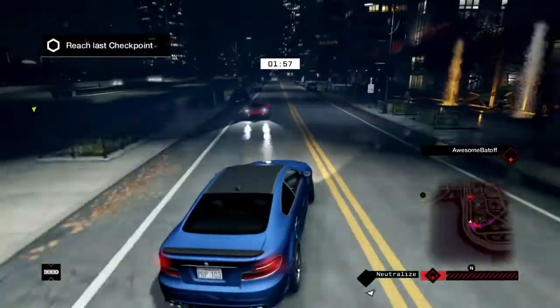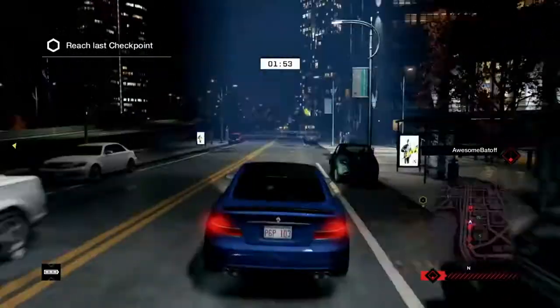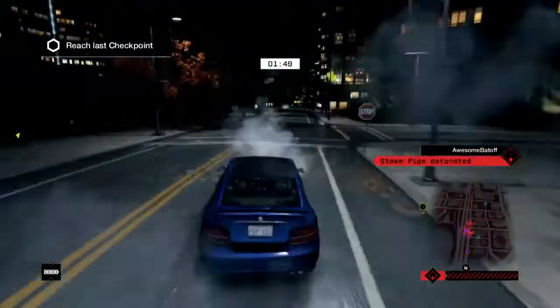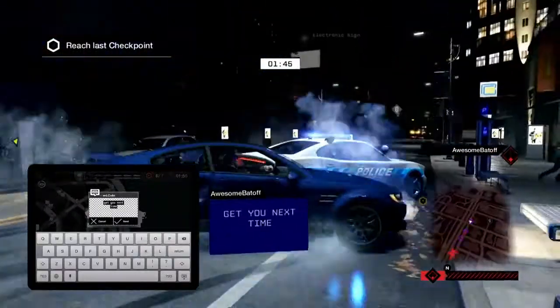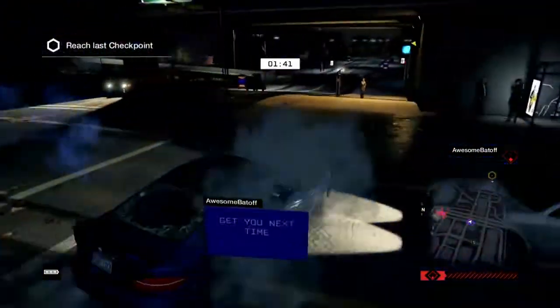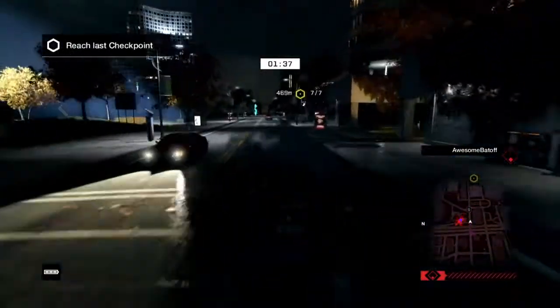I'm getting hammered here because the mobile player is redeploying the cops. I've been dodging all of his hacks, so he needs the help of the police officers to run me off the road. He tried to take me out with a steam pipe hack but I managed to slip past, and he knows it. As you can see, he's able to send me a little message. As with all the online gameplay, this is also going to contribute to my skill tree.